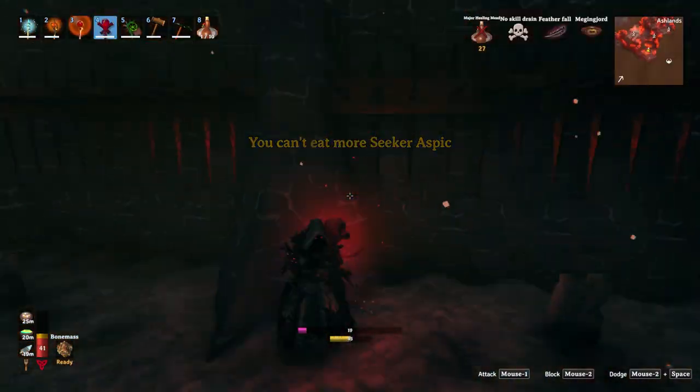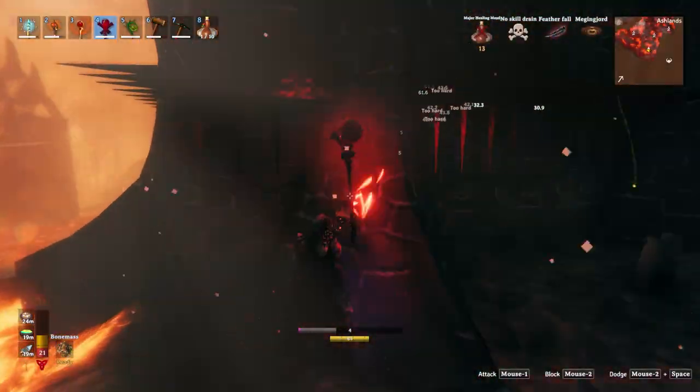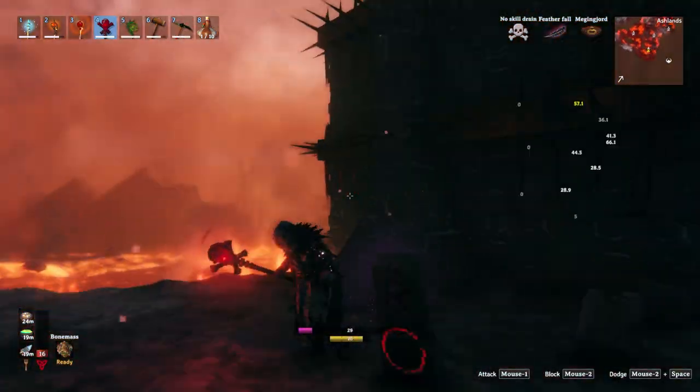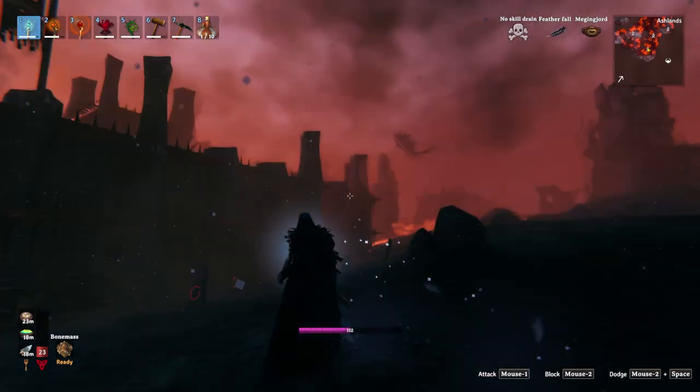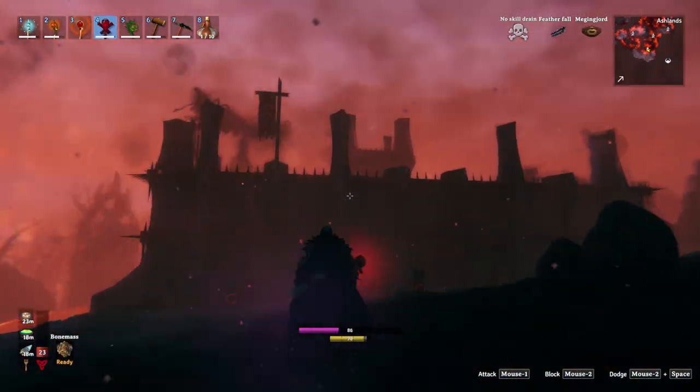It's not some 20-step process. There are not a lot of ingredients. You need a Troll Staff — that's all you need. You need a Troll Staff and you walk up to the wall. We're going to sit here, chill, and watch past David take on a few Fortresses.